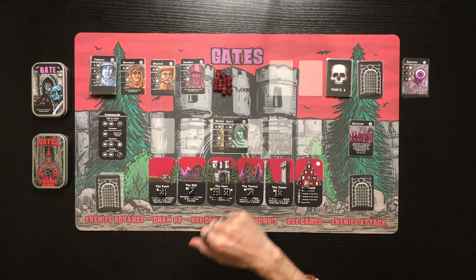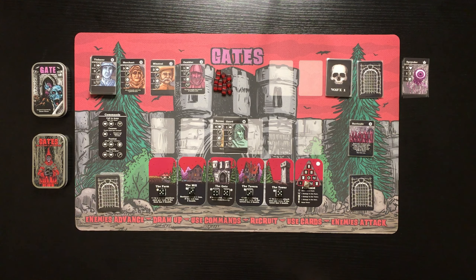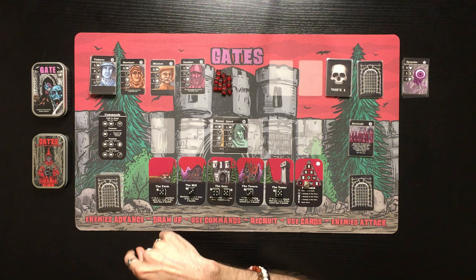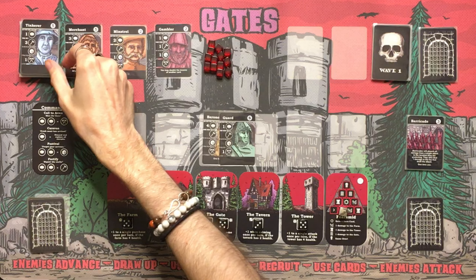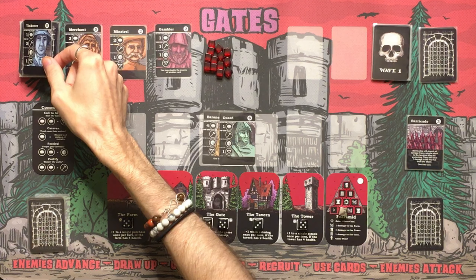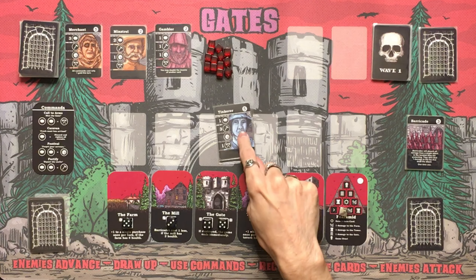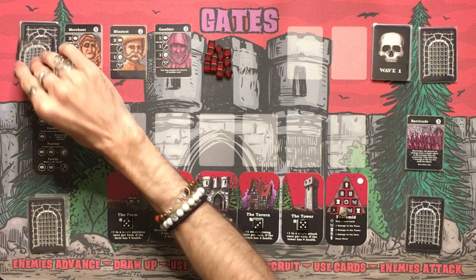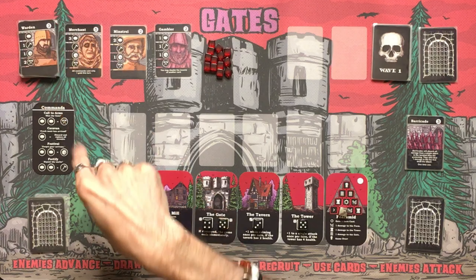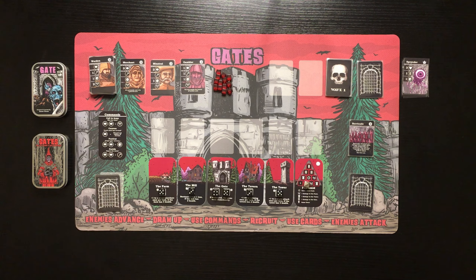With four gold from the Baroness plus one from the Farm and one from the Guardian, that's six gold total. We spend five on the Tinkerer — he gives one gold, repairs for three, and does one damage. That repair ability is super good. The new recruit revealed is the Warden, who has two attack damage. Enemies attack but they're all dead.